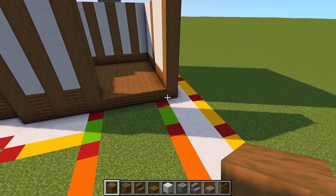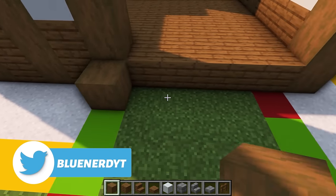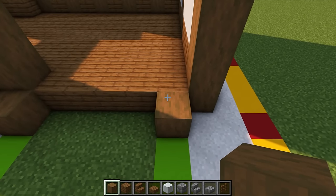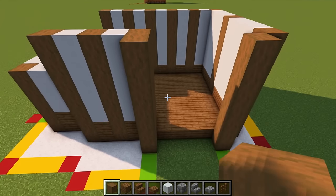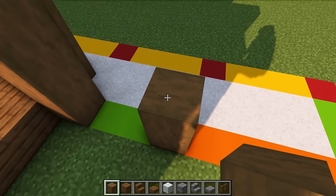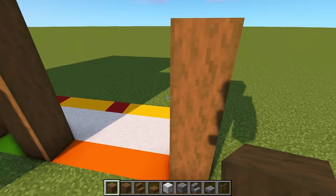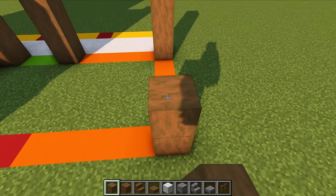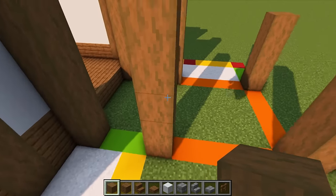Head to the back right-hand side of the build. Put a stripped spruce log here, leave a four-block gap and put one diagonally from this corner. Raise these until they are seven blocks high. Leave a two-block gap, raise one to five blocks high — that's three, four, five. Leave a four-block gap and do one that is four blocks high. Leave another four-block gap coming towards the front, do the same: four on this one, leave a four-block gap, place five, and you should have a two-block gap at the side.